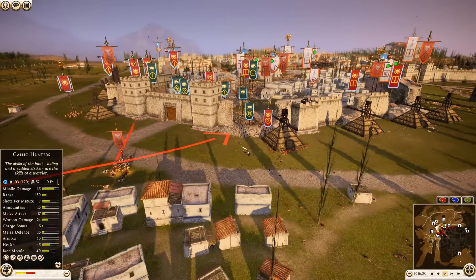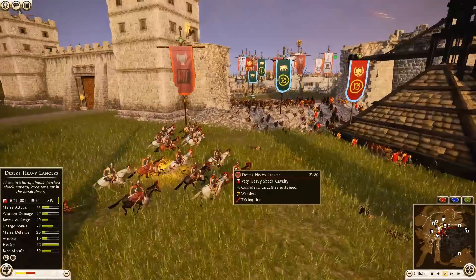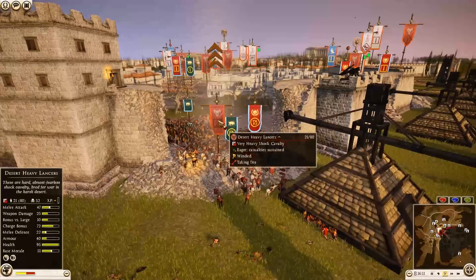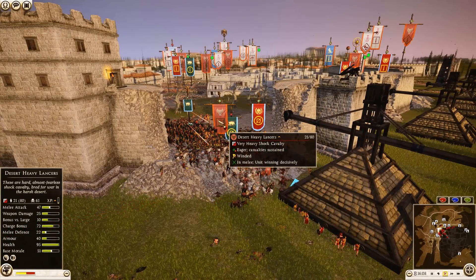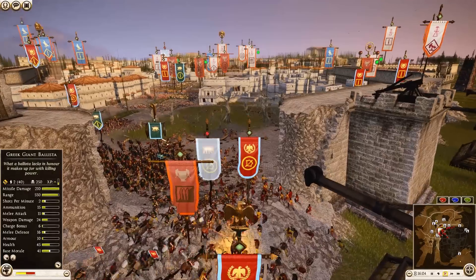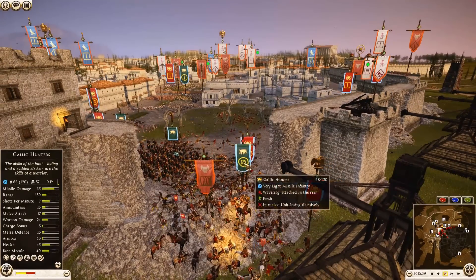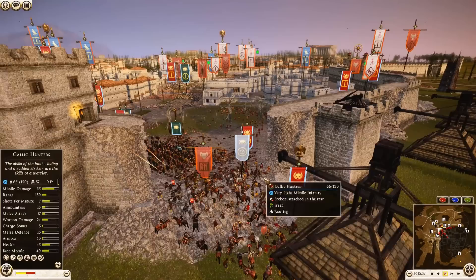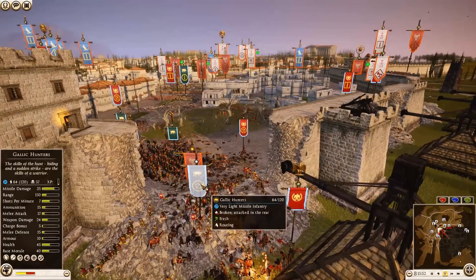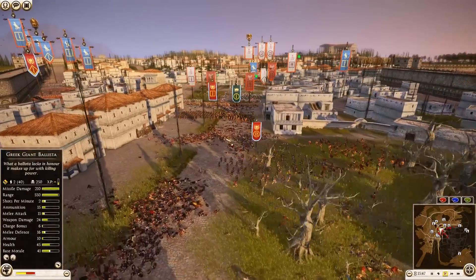Rome, get inside! Arverni, get inside! Here comes the Roman General coming around to lock them in. He got into them — wow. Osworn General could easily turn around and stop that from happening. Well, there goes some ammo. The Gallic Hunter unit is on their way out with 57 kills — they might be able to reform and come back. But Rome was able to get his Balearic Slingers inside the settlement.